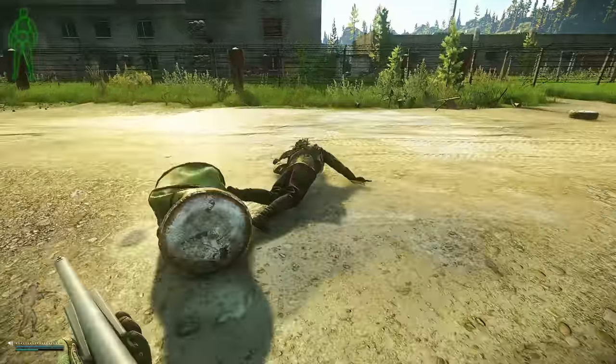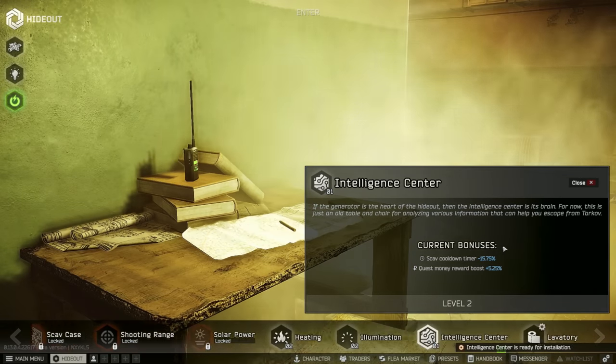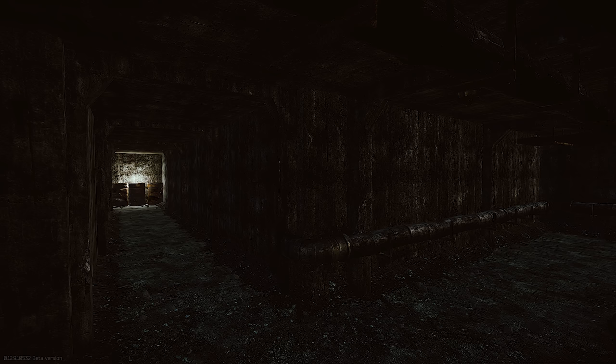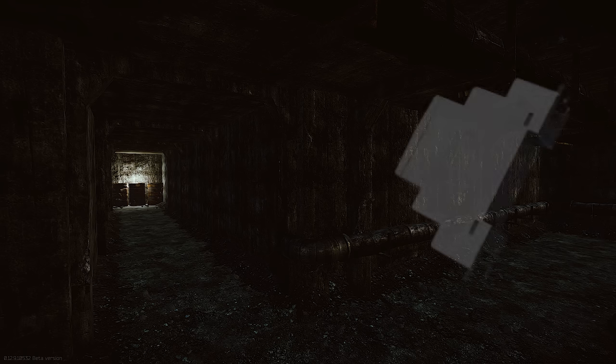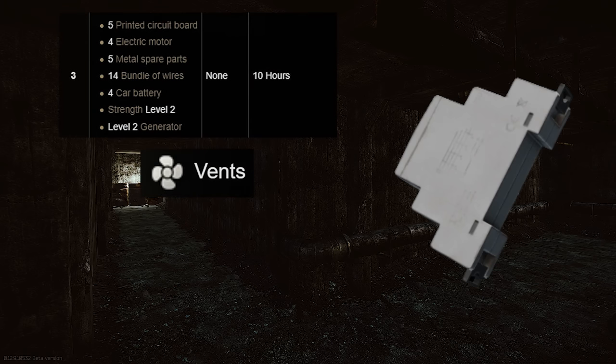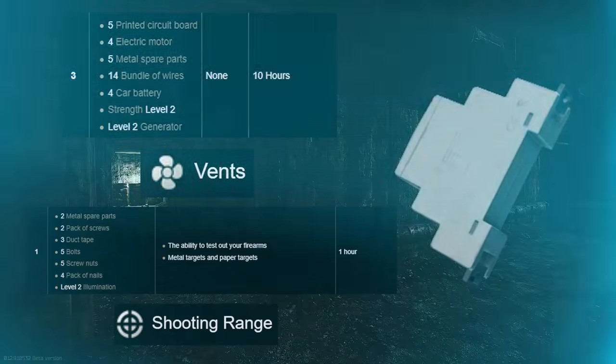Welcome back to the next episode of the Scavenger Series. Last time we got the intelligence center level 1 upgraded and unlocked scavenger tasks for Fence. Today's goals: get one more relay to upgrade the nutrition unit, and also try to get the vents and the shooting range upgraded as well.